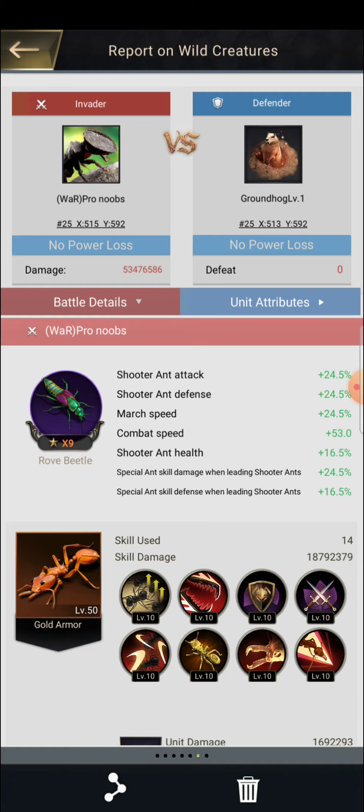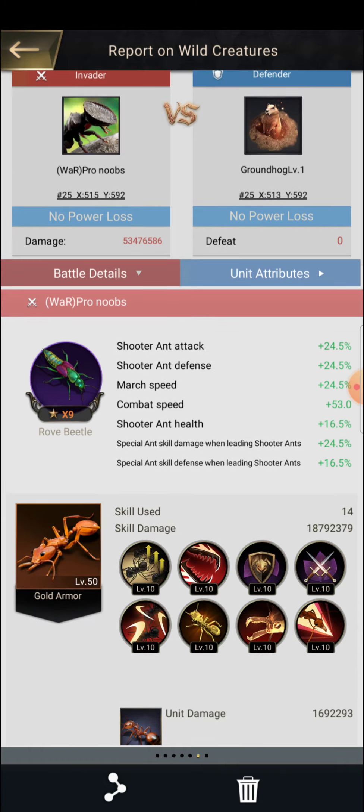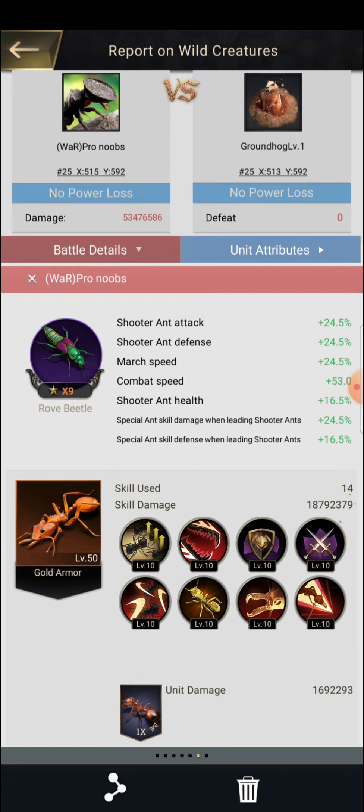The first thing: to get more and more damage you need a level 9 insect. This level 9 insect gives you two extra skills — special and skill damage when leading suit ants, which is a skill attack, and special and skill defense when leading suit ants. When enemy troops attack and hit you they will do less damage, but keep in mind the groundhog does not hit you, so skill damage is obviously what you need to focus on.